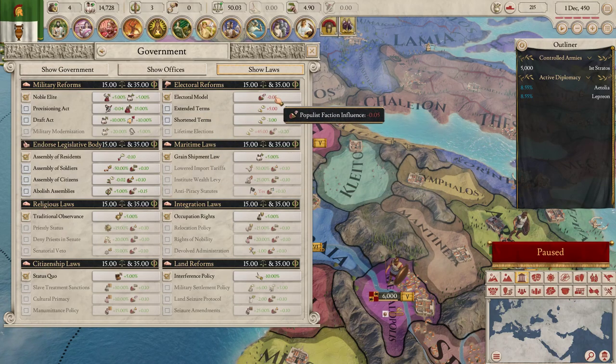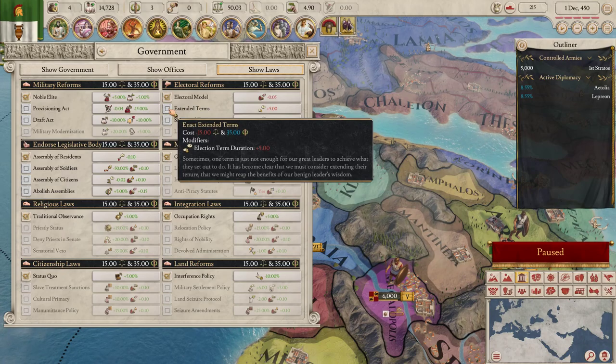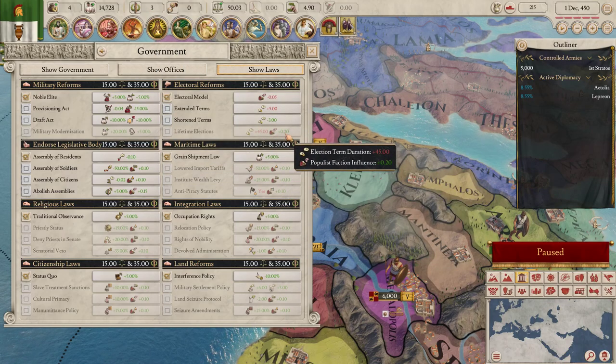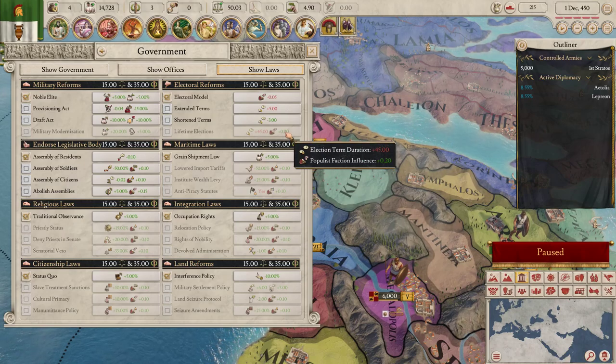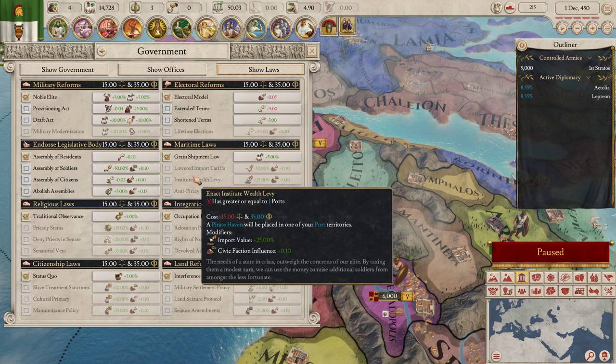Populist faction influence minus 0.05 — I guess that's good. Election term duration — we don't have enough for that. Shorten terms, lifetime elections, but that would give more power to the populist faction. We need more civic advances for occupation rights. Sorry about that — had an alarm going off.